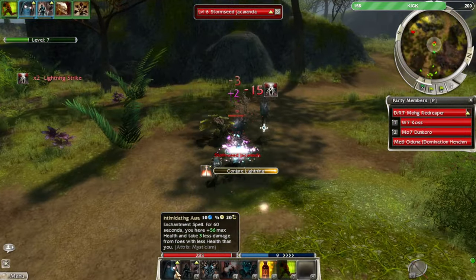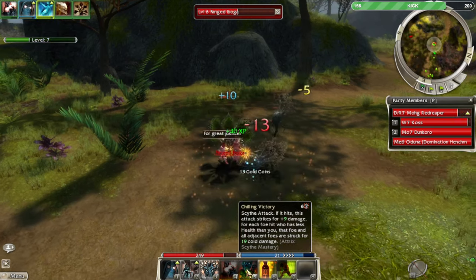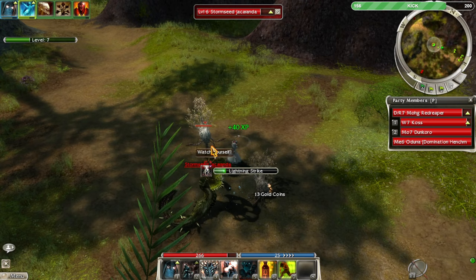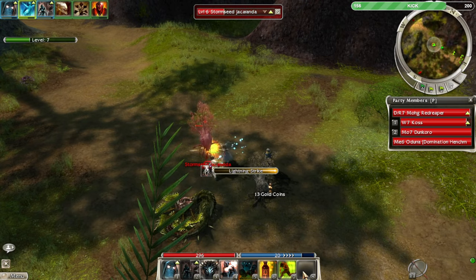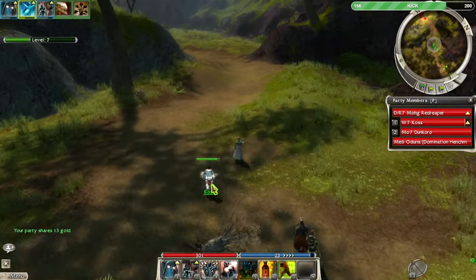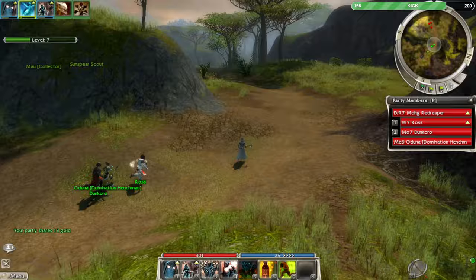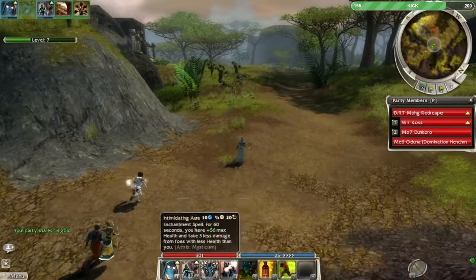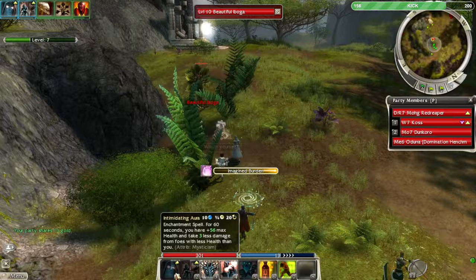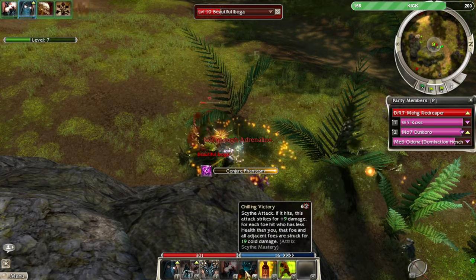I like that — three less damage from foes that are lower health than me. So dervish would really want a lot of health. There's a ranger spirit called Symbiosis that gives you health per enchantment on you — that would be really good synergy for a dervish. Just making sure you always have Intimidating Aura active gives you that damage resistance. I wonder what the max damage resistance you can get from it is.